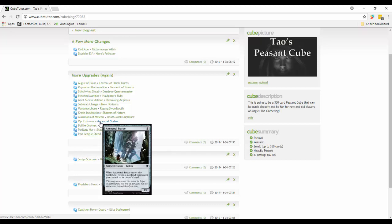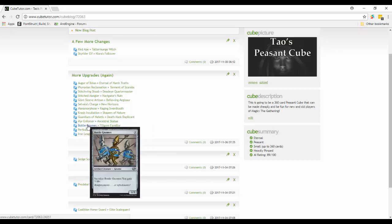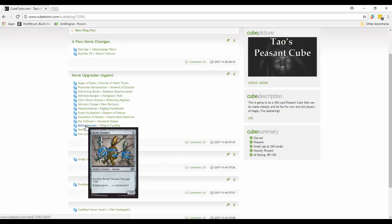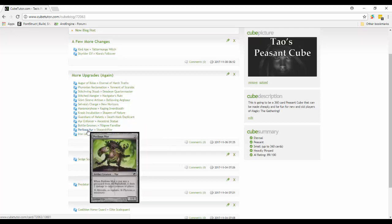Bottle Gnomes is decent - three mana 1/3, sacrifice it to gain three life. But Filigree Familiar I think is strictly better: three mana 2/2, when it enters the battlefield you get two life right away, and when it dies you draw a card. For roughly the same price you get two life immediately and then card draw later, versus a better blocker that you have to sacrifice for three life. Filigree Familiar is the better one.